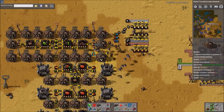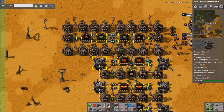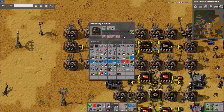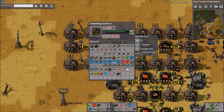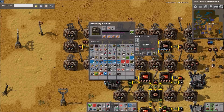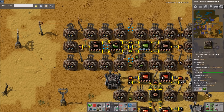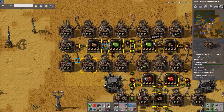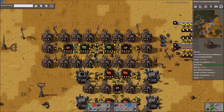Yeah, this is one I've developed a lot for the online servers for UPS optimizations — really high productivity bonus and speed. It's really compact, really fast, and isn't bad for your CPU. I also wanted it to be tileable in both directions.